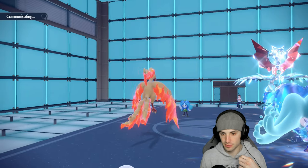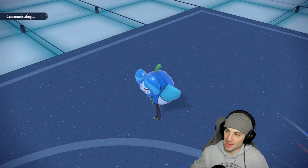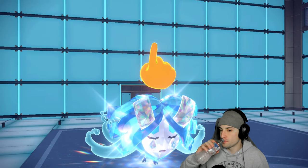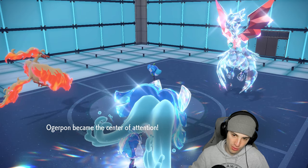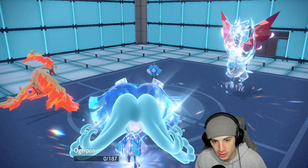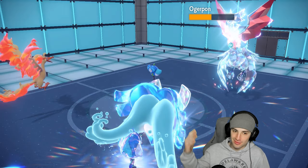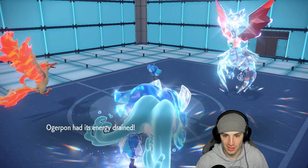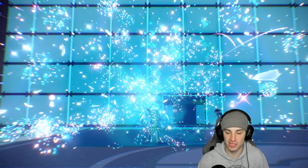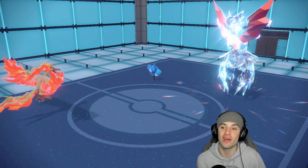Using Follow Me while Corviknight flinched. Knew they'd go for Ivy Cudgel. Follow Me soaks it — but they crit! They crit there on the Follow Me target. Absurd — couldn't get a paralysis proc and now they're getting crits. Luckily Gouging Fire is still in the back, but Fiery Wrath is only doing close to half damage now.